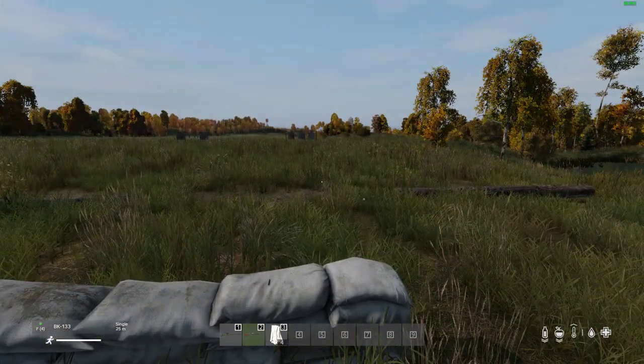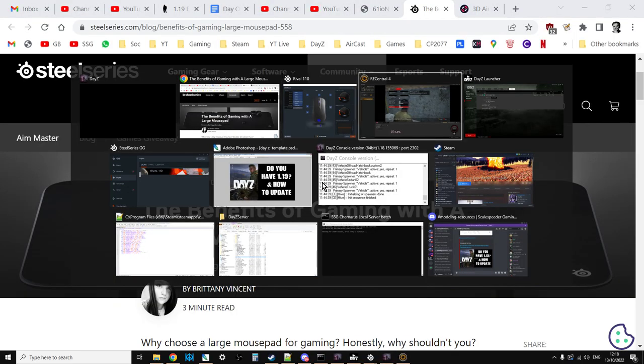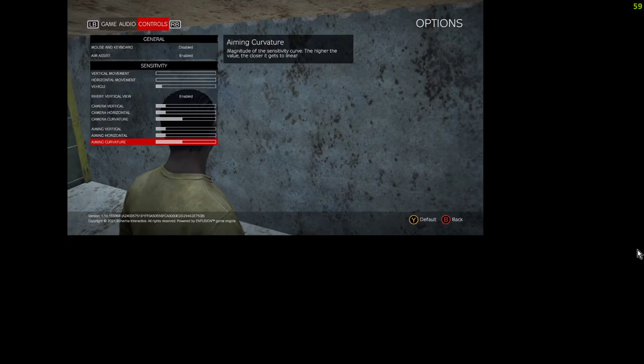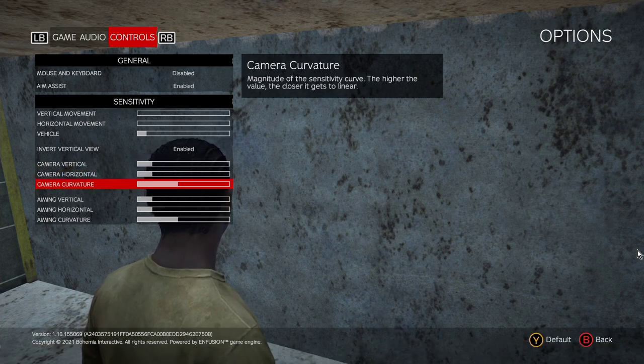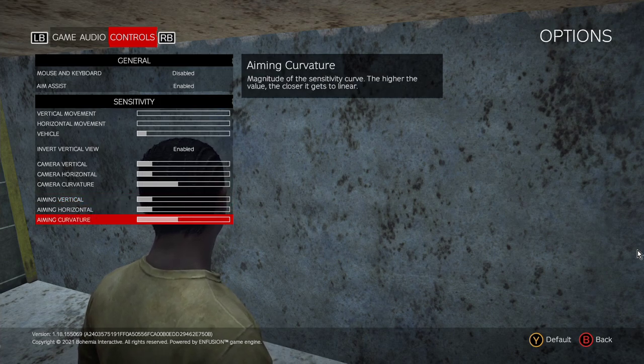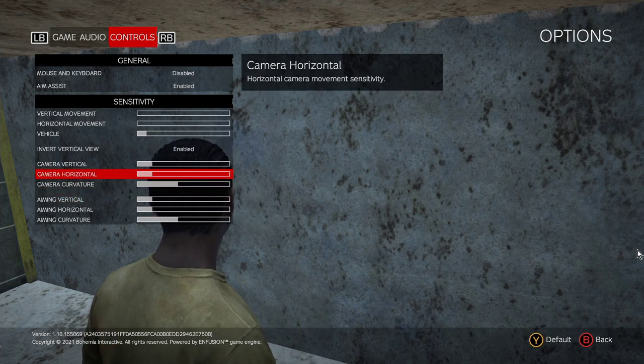On console for controllers, most of the time when you're adjusting sensitivity it's in-game. If you bring up the options — this is on Xbox — and go to the control section, you've got loads of things to play around with: camera vertical, camera horizontal, and camera curvature, which affects how the rate of movement of your virtual mouse on your controller changes over time. Then there's vertical, horizontal, and aiming curvature — often called a response curve in other games. If you're having trouble with your accuracy, turn everything down — all of your sensitivities — and then work them back up.